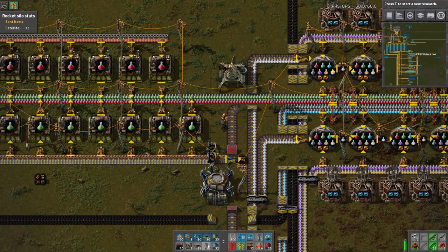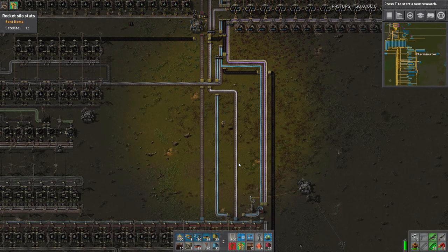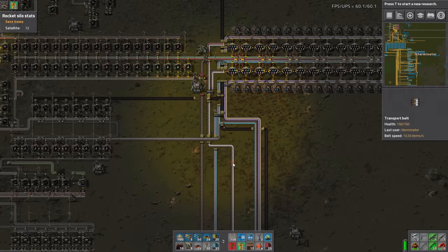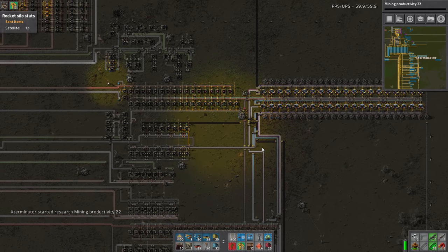This guy is going to connect and should be on the same side of the belt, so merging them shouldn't be a problem. Green is on that side, so we should be in good shape. Let's do some research and find out how bottlenecked we're going to be.